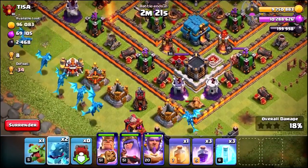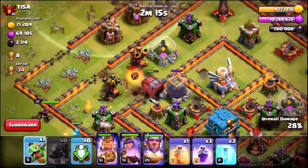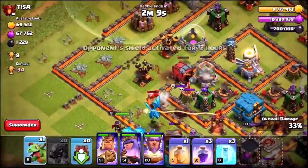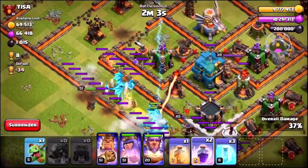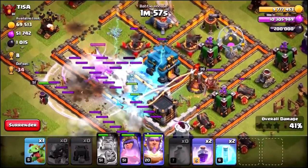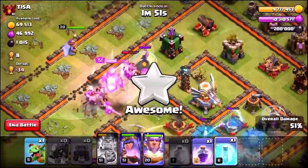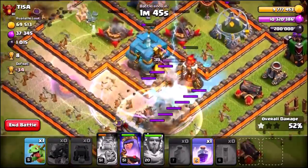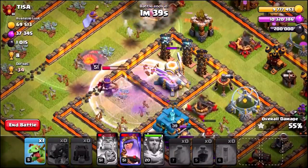We've also got some Baby Dragons — a wizard almost killed my Electro Dragon. We'll use one Baby Dragon there and send the rest of the Electro Dragons in just behind. The War Wrecker is making its way into the base. The Queen was meant to kill those two air defenses and she didn't kill any of them. We use a Freeze spell, the King's ability pops, a Heal spell in the center to heal up the dragons, and a Freeze spell on that multi-target Inferno Tower.